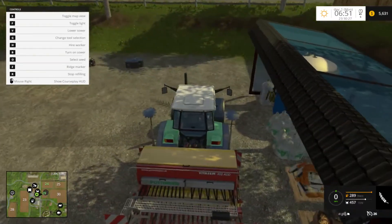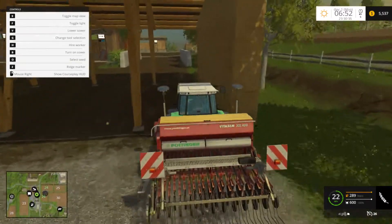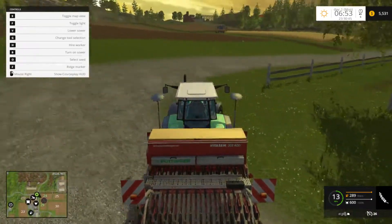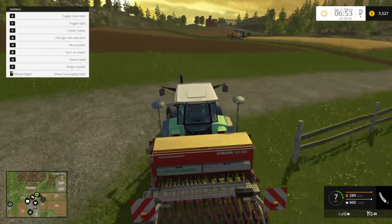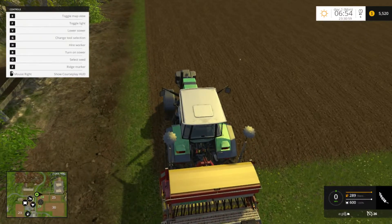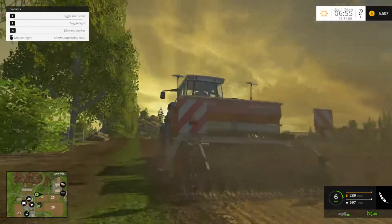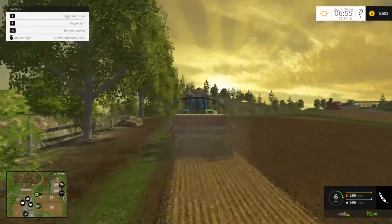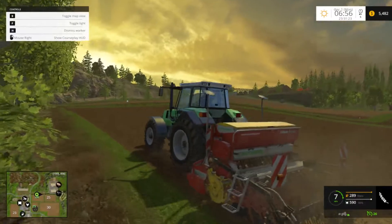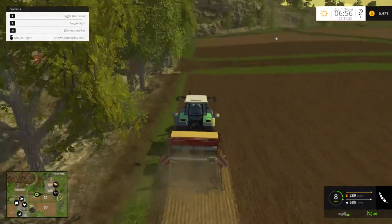Let's refill the seeder real quick and get over to Field 24 and get it seeded. It's a field that's ready to seed. Just like the standard map, we start with three fields: 29, 24, and 38 in this case. Let's do wheat, since I haven't really figured out the other crops yet. We'll do those later in the series. It does look like he's a little bit offset from the left edge of the seeder. I'll have to remember that — I don't know if that's a bug or what.